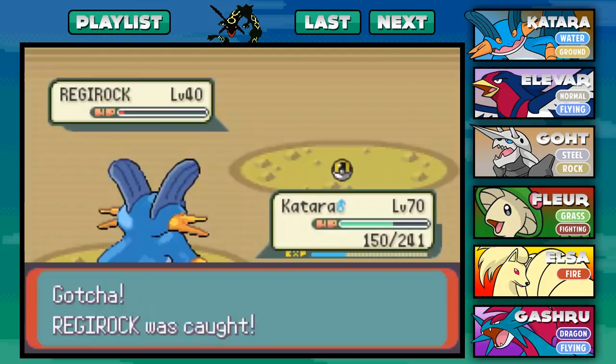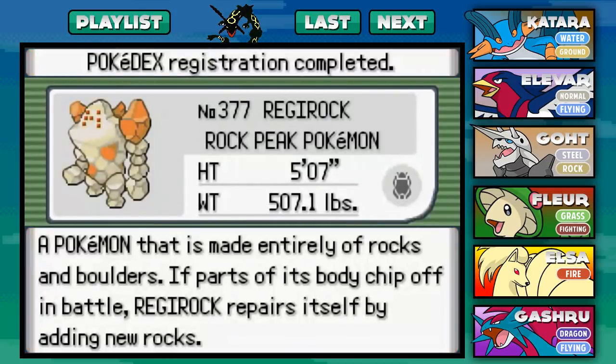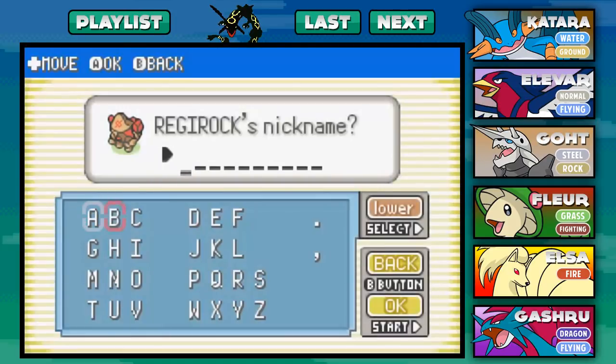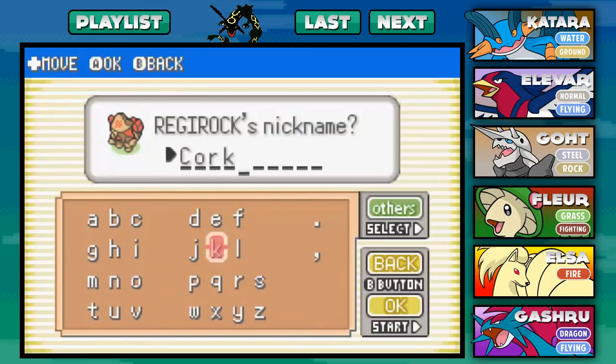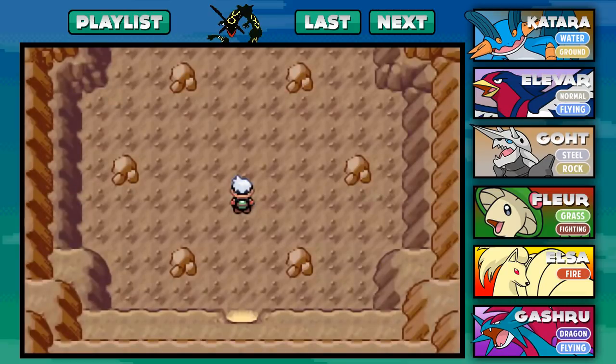So there we have it guys - a lot of Ultra Balls later, we finally caught Regirock. It's difficult - it probably takes a couple tries. The Regirock is the Rock Peak Pokemon. Height is five feet, weight is 507 pounds - a Pokemon that is made entirely of rocks and boulders, and parts of its body chip off in battle. We're going to give Regirock a nickname. It's kind of like an anagram - I'm going to go ahead and call it Cork. Just because it rhymes with rock. With that, let's transfer it to the PC. We are done here with Regirock.